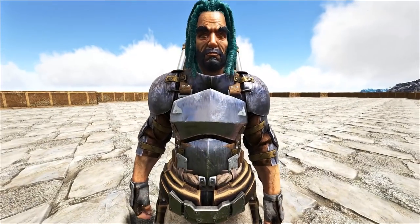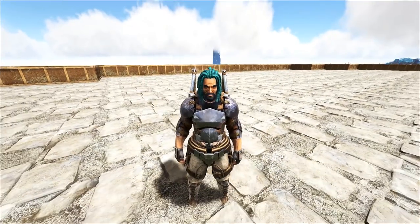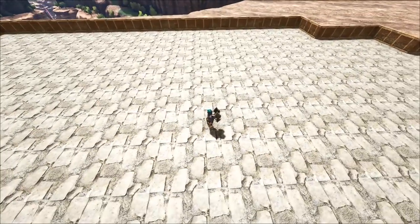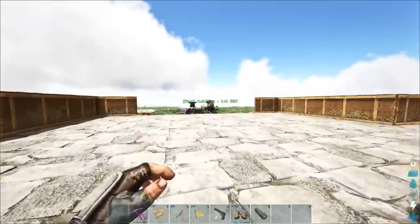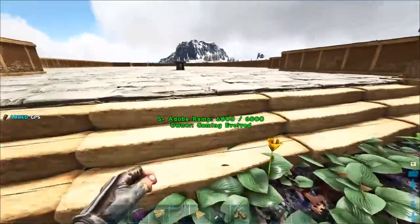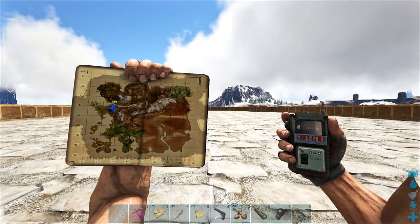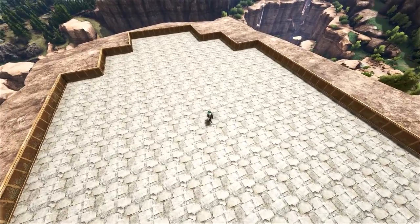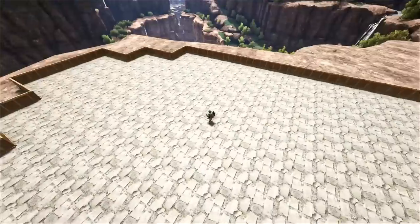Welcome back to a brand new episode of ARK here on Ragnarok. Today we're attempting an absolutely insane, crazy, ridiculous project. We're up on this spot here — if you guys remember, this is where we lived in Ragnarok season one. We built an amazing castle base up here using a mod called Castles and Keeps, but we don't have that this season, so I'm building something completely different. This is gonna be the library.